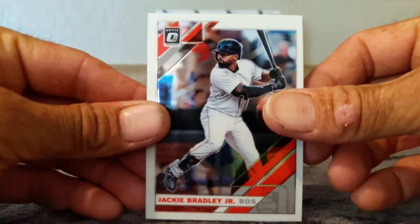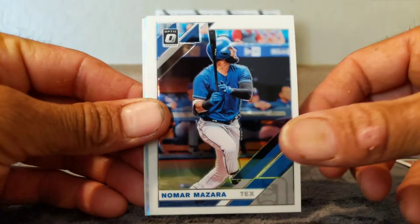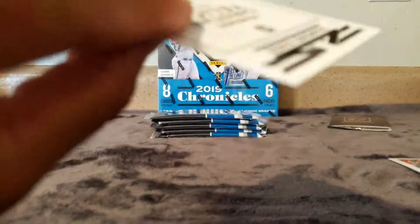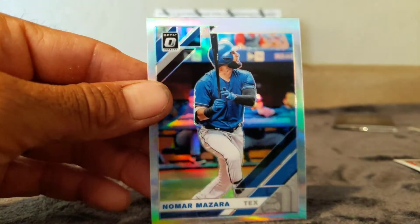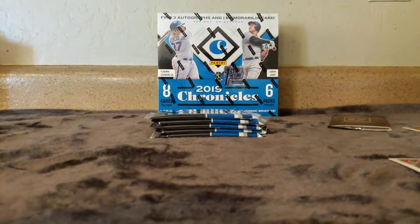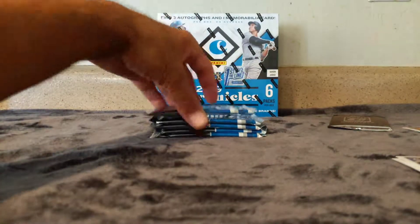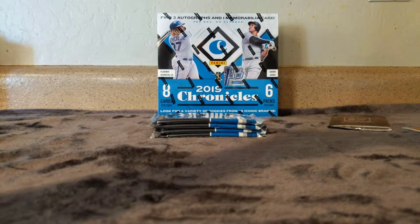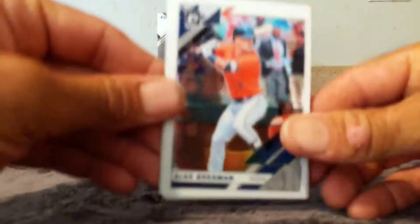Jackie Bradley, no Marzano. Let me go to the back - oh, nice little Christian Yelich, not numbered, but let's see what color this is. Oh, come on - a base and a prism parallel of Marzano. Come on dude, that's crap. Anyways, can we get a real rookie out of here? Had pretty decent luck with all the 2019 baseball so hopefully it continues.